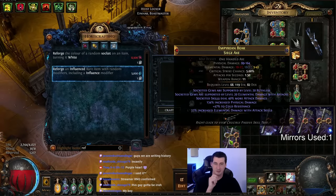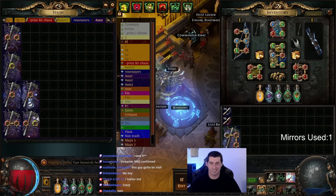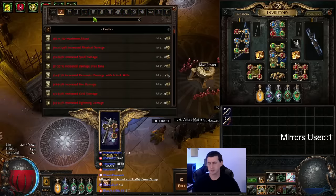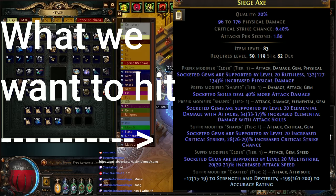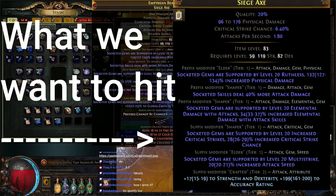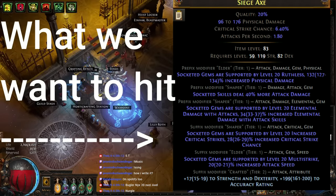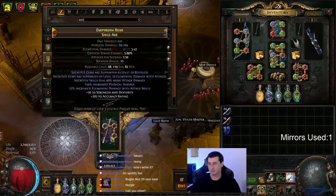Prefixes are done and we're basically doing suffixes with the old Chris Wilson method — just 'prefixes cannot be changed,' two-Divine craft, Exalt slam, Exalt slam, scouring orb, do it again. We have a little more nuance: we're crafting accuracy, strength, and dexterity on the suffix to block some things when we slam, then putting 'prefixes can't be changed' back on and scouring. To hit the first slam it's a one in 15, and the second slam it's a one in 23. We're trying to hit crit damage, multi-strike, or crit strikes — level 20 ideally, but we'll take level 18 as well. Any two out of those three mods.